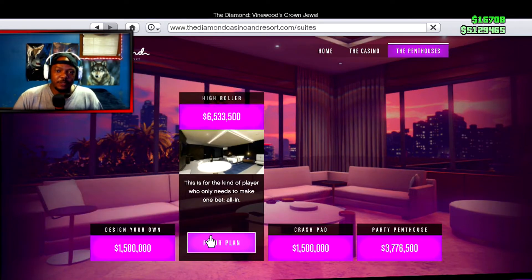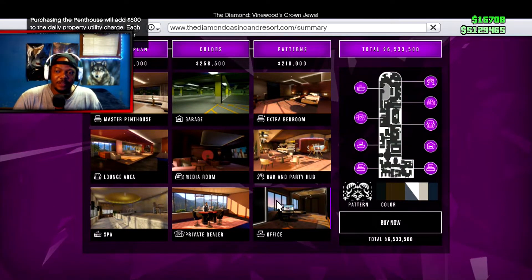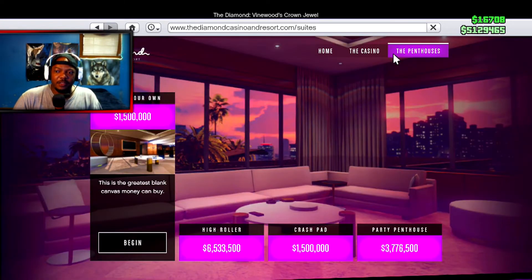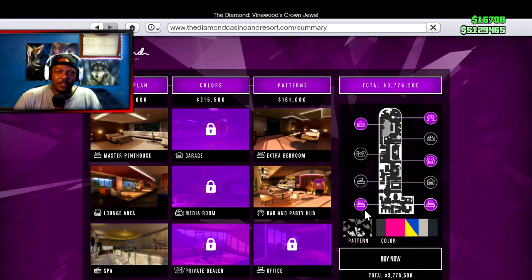When you go to the High Roller and check the floor plan, it gives you everything you need for the casino with a total of six million. You get the extra bedrooms, media room, private dealer, office, and master penthouse. If you don't have as much money, let's check out the Party Penthouse — you just customize it, and the ones highlighted in pink are ones you still need to buy.